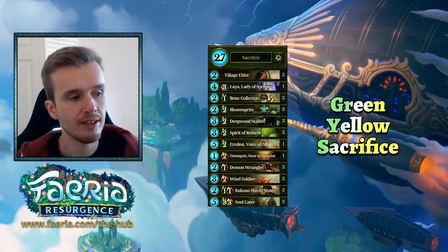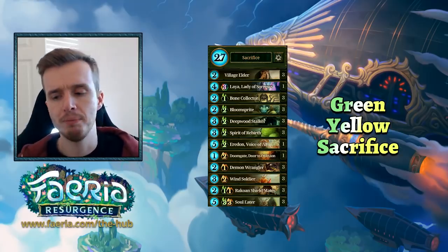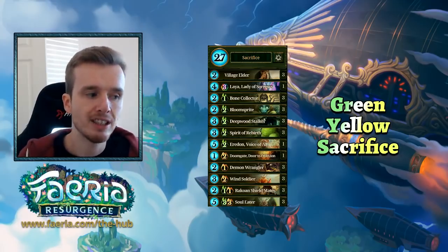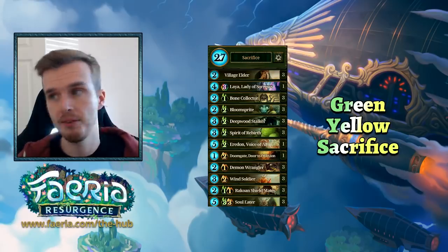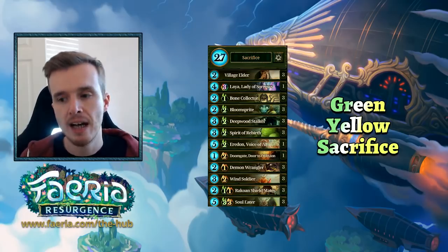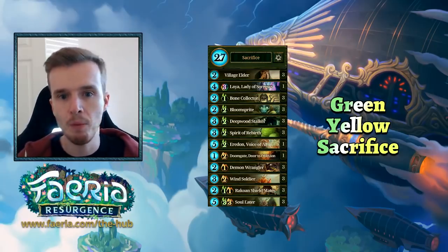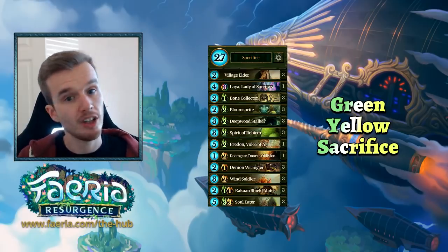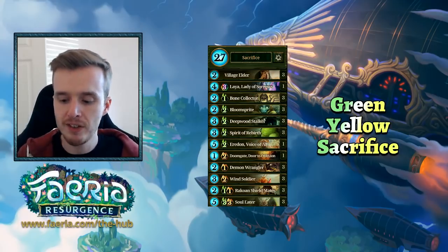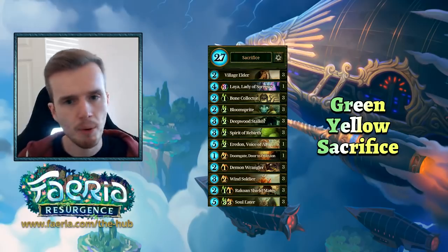Frogify is not as popular as it used to be — humbling visions has definitely taken its place as premium removal for blue, and that does make green-yellow sacrifice stronger. Even though it got nerfed — we had a bone collector nerf and a soul eater nerf — the archetype is still viable. Green-yellow sacrifice has always been a very strong tournament archetype. It may not be the best ladder deck, but it definitely proves its worth in tournament.